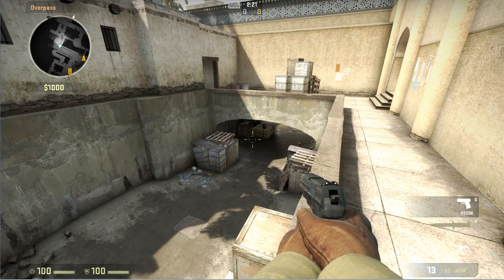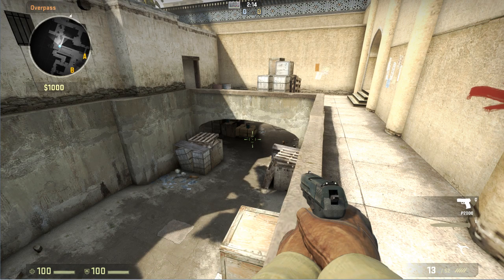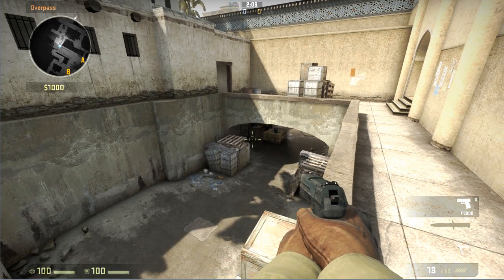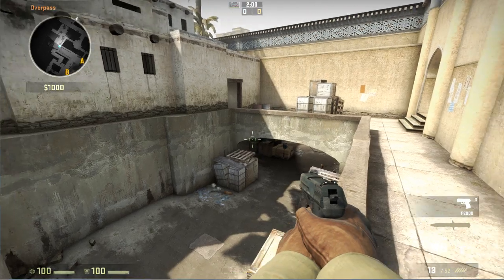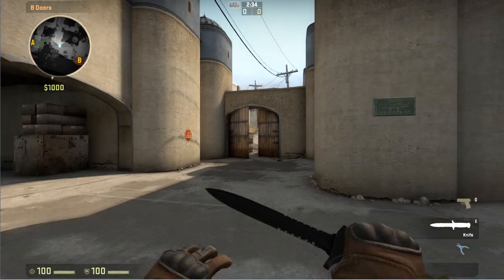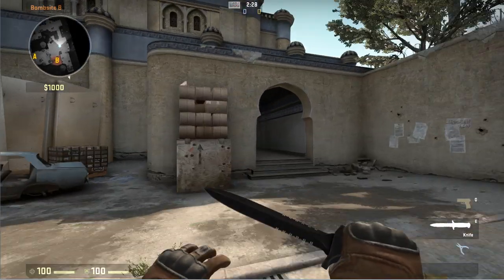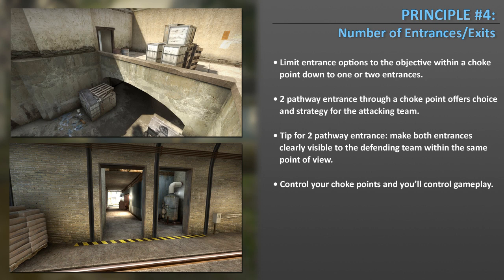On Dust, the underpass choke point has two exits for the T team: through the underpass or connecting to the overpass. Both are clearly visible from the CT team's point of view, so one or two players can control this choke point. Most choke points on Dust2 are single entrance — double doors and upper tunnel to B are both single entrance choke points. The key is to decide whether you want a single or double entrance choke point.